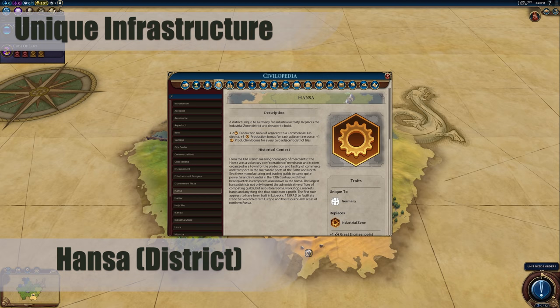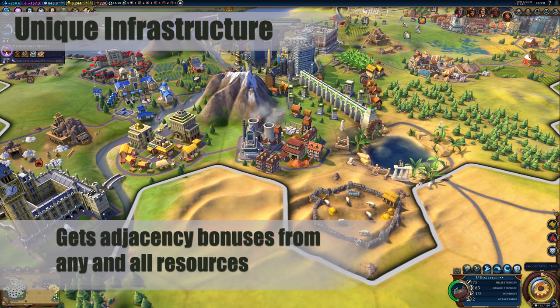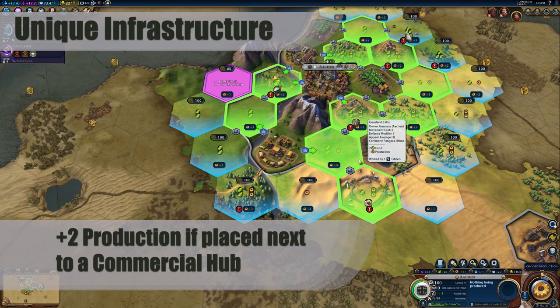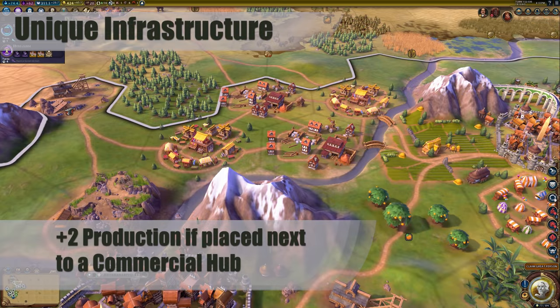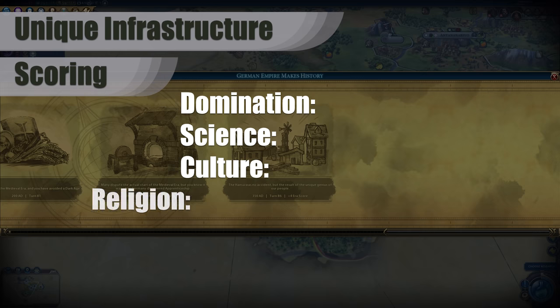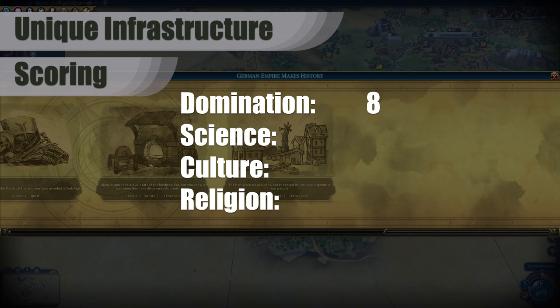Germany's unique infrastructure is called the Hansa. It is a district that replaces the industrial zone and has a lower production cost. Unlike the industrial zone, the Hansa gets adjacency bonus from any and all resources rather than just mines and quarries. This will give you a lot more options for placing your industrial zone to get maximum adjacency bonus. The Hansa also gets plus 2 production if placed next to a commercial hub. This is an incredibly strong bonus and will encourage you to have a commercial hub and Hansa in all of your cities no matter which victory you are going for. A great strategy is to put the commercial hubs from two cities with one tile separating them so that you can put two Hansas between them for maximum adjacency bonus.